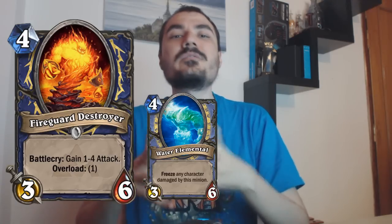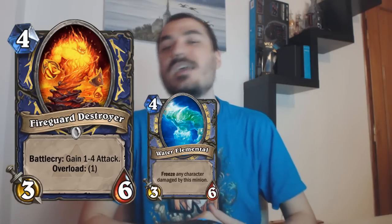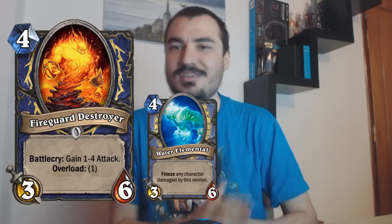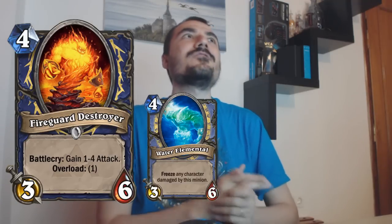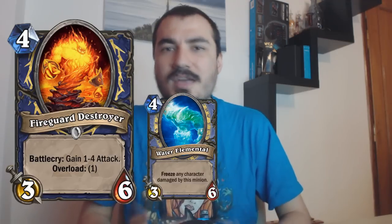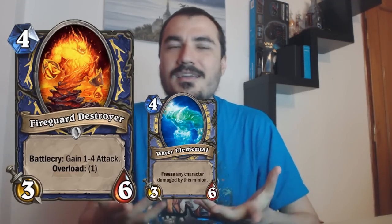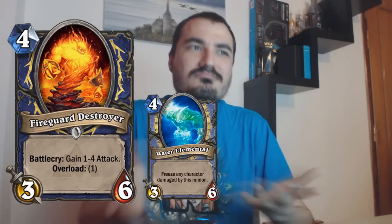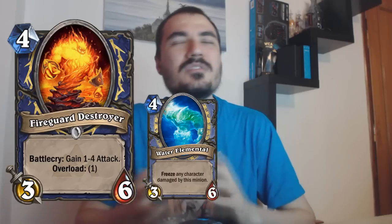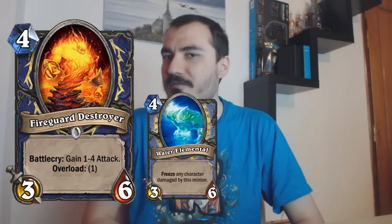It's really the six health that's important. If your opponent wants to take back board control from your huge turn four play, it will absorb six damage. And if you played it before your opponent played a four drop, it will basically kill anything that attacks into it anyway. On the defensive end, the attack doesn't really matter if it's enough. And Water Elemental has enough attack generally. So that's why it's not really any better in that case. And in the late game, Fireguard Destroyer is often a bit better.